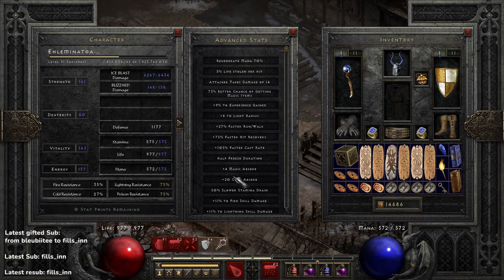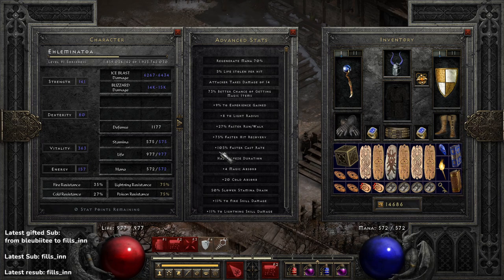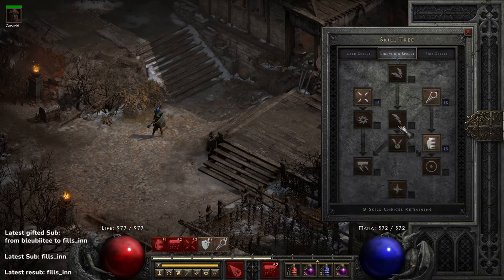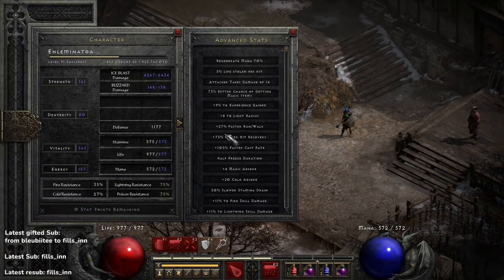Breakpoints — very important. For Blizzard itself, not really, but for Ice Blast and teleporting quickly, 105% Faster Cast Rate is the recommended breakpoint for a Sorceress. The next one is over 200-something — honestly you probably can't even reach it. 105% FCR is the standard for any Sorceress unless you're using certain specific skills that have different breakpoints. For Faster Hit Recovery, I'm at the 60% breakpoint. The next would be 86%, and the one after that is something ridiculous. I'm at the 60% FHR breakpoint and the 105% FCR breakpoint.